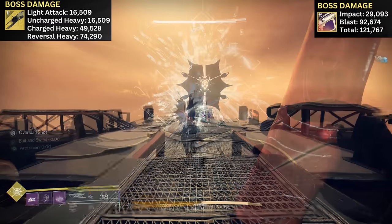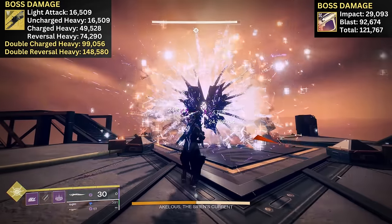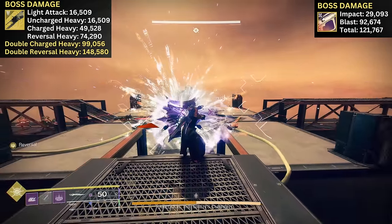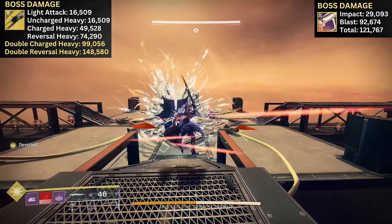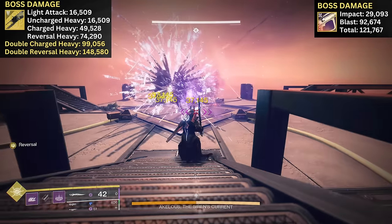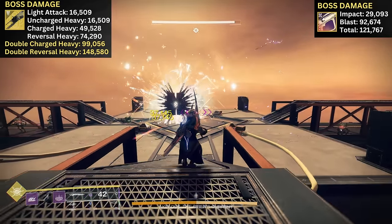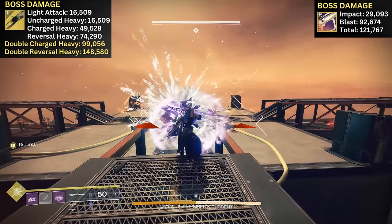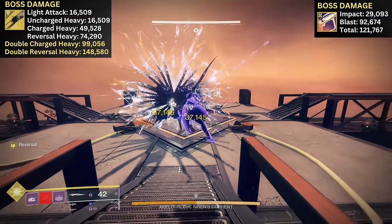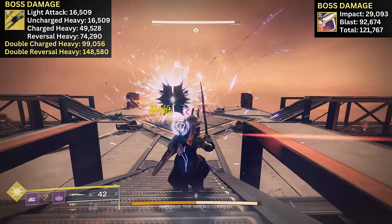But if you are using Black Talon for boss damage, you're probably going to double cast at any chance you get. Two back-to-back projectiles at base is 99,000 points of damage. With reversal, that double cast is just shy of 150,000 points of damage — 27,000 points higher than the bait-and-switch rocket. This isn't a full comprehensive damage comparison, so you will have to figure out how each weapon fits into your loadout or damage rotation, but given the sheer burst damage Black Talon can deliver, I think it's an option that's at least worth considering.